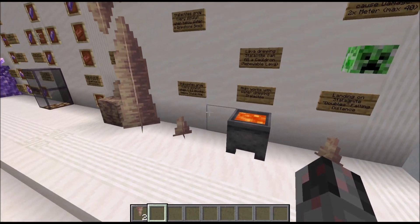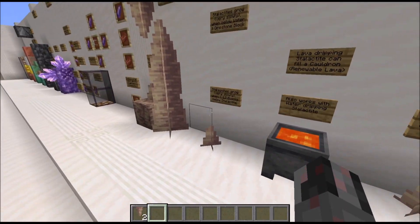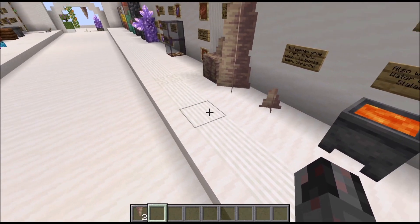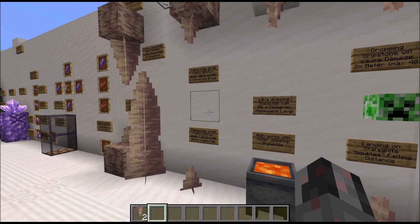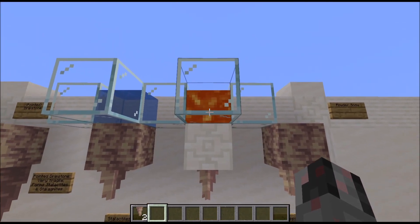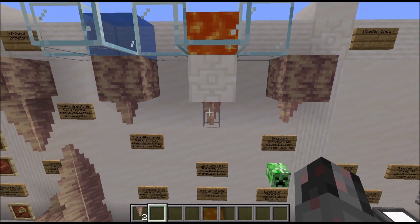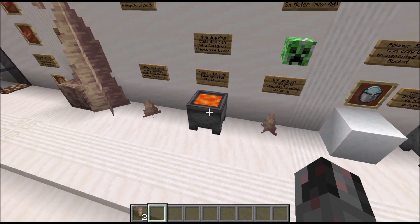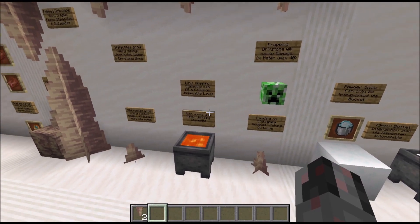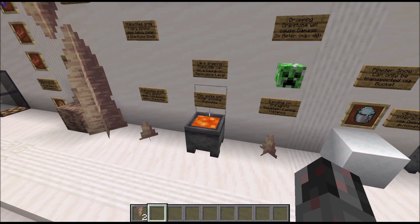If there is only air below, followed by a solid block or another pointed dripstone with at most 11 blocks in between, you can also have a stalagmite growing in the opposite direction. That's basically how you get more pointed dripstone. Put them in a 2x2 grid and you can craft normal dripstone. You can also put a cauldron below — if there is only air in between, you can randomly fill the cauldron with water. Much more useful is if you have lava above: using any full block with pointed dripstone, a cauldron below will very slowly fill up with lava, giving us a renewable lava source.